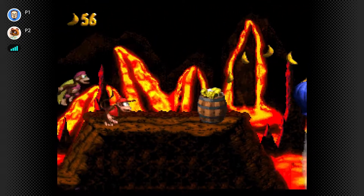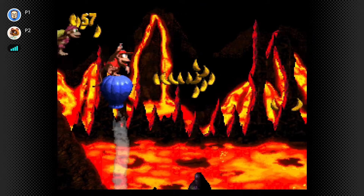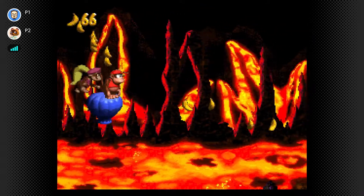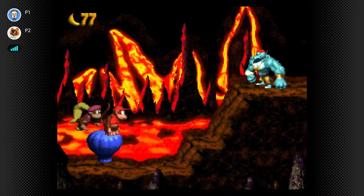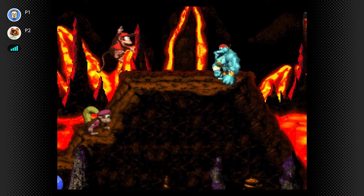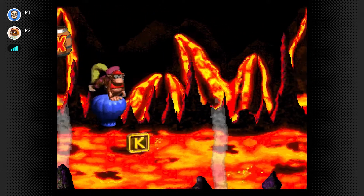So this guy in the barrel - the yellow Kremlin - if he hits you, you lose bananas, which is kind of an interesting mechanic. I thought I was getting bananas from him - kind of his little banana barrel.